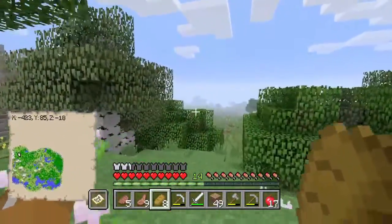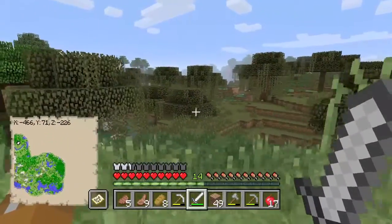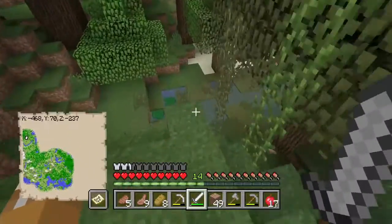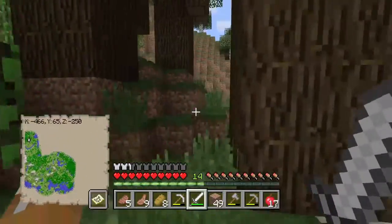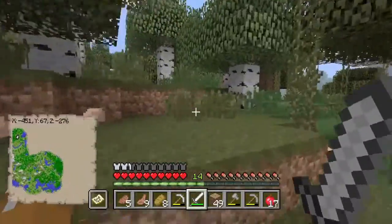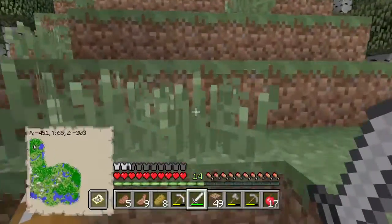Now we seem to be getting to some open plains. I just got an extremely spooky noise, and we're getting pretty close to a swamp here, which is the home of the witches, of course. Also, we're right next to a dark oak biome, which is home to basically everything. It's one of those biomes — now it's called the roofed forest — that's just the hardest because it has no light, so zombies and skeletons can survive in the daytime.